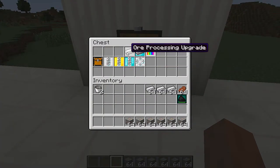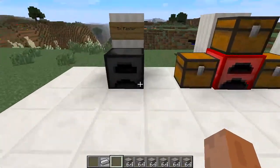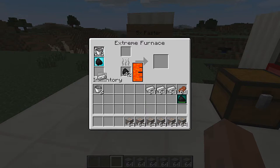The next one we have is the ore processing upgrade. What this one does is it goes by two — it gives you two stacks of iron ingots from one stack of iron ore, effectively doubling your output.